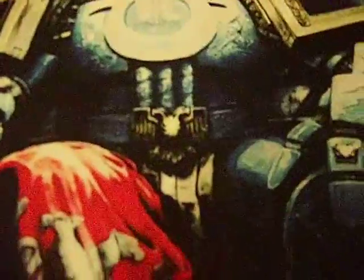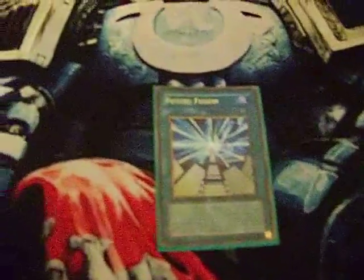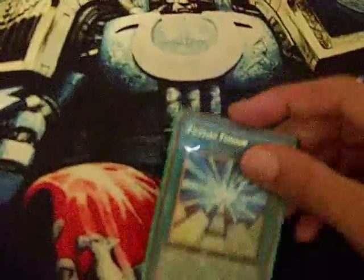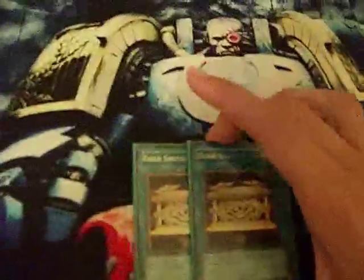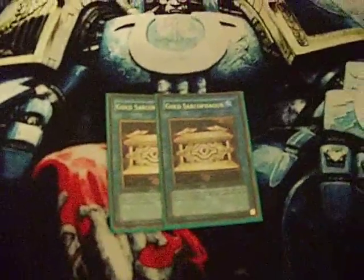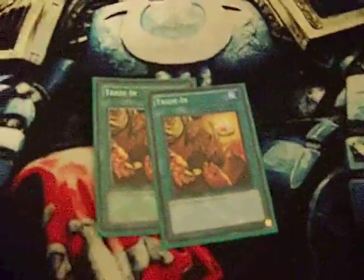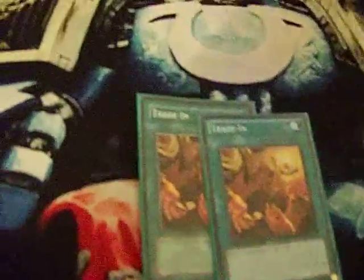On to the spells. You have one Future Fusion — send dragons to the graveyard, very good, you're always going to want this in your hand, it gets out Five-Headed Dragon. Two Gold Sarks — if you draw one, you almost always draw either Future Fusion or Gold Sark, which makes the deck so good. With Gold Sark you usually get Future Fusion unless you already have it. Two Trade In, because this deck runs a lot of level eights — Dark Creator is level eight, Dark Horus is level eight, so Trade In is a very good card to have in here.